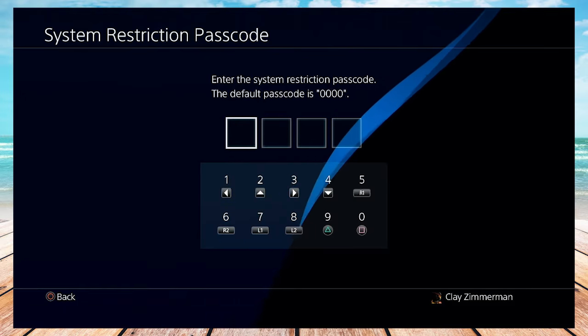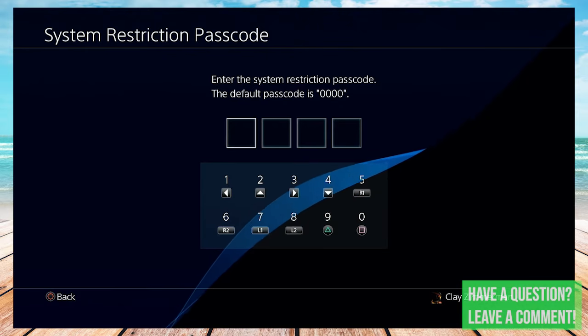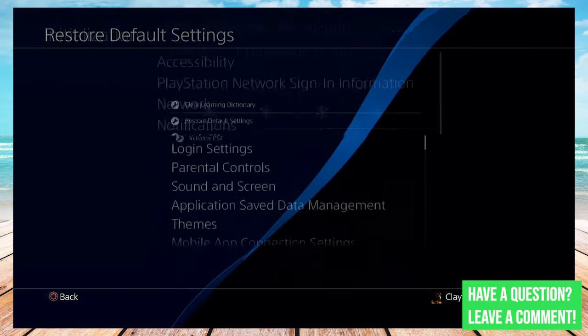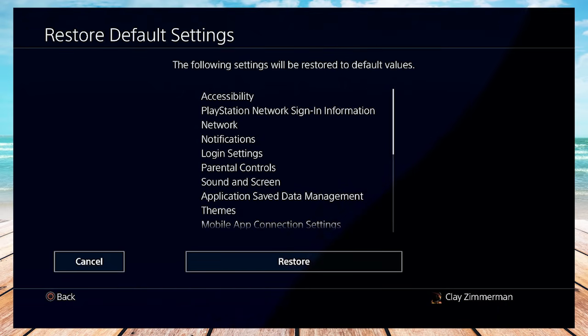It's going to make you enter in a passcode, and this is only for if you made one for this particular user on the console. If you didn't, it's just 0000 — so square four times — but if you did make one, you're just going to input that passcode.